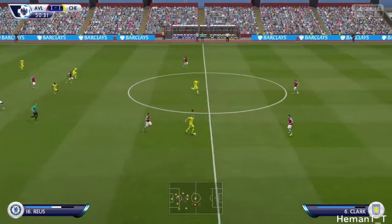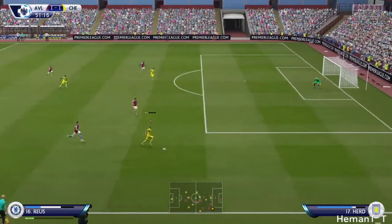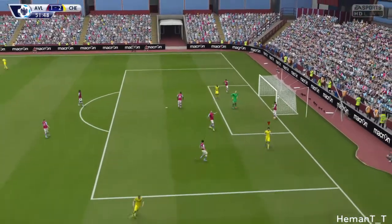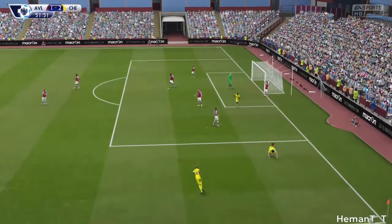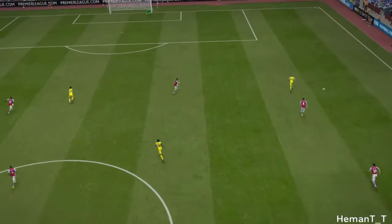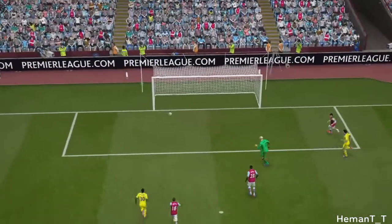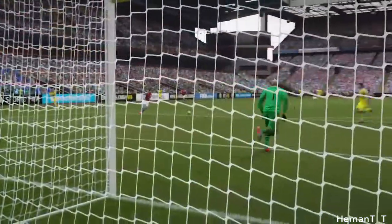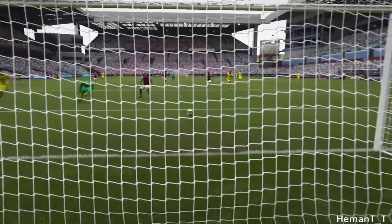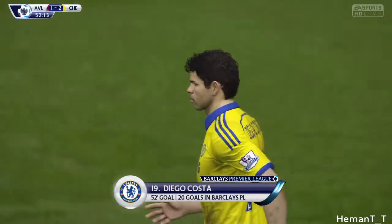Now in the second half, Royce on a counter-attack, good tackle, Ivanovic with the pass, Marco Royce gets it back into the middle towards Costa — and yes, the ball rolls into the goal and it's 2-1! Diego Costa scores his second and makes it 2-1 for Chelsea, giving us the lead. The ball was almost saved by Guzan but it rolls under him into the goal.